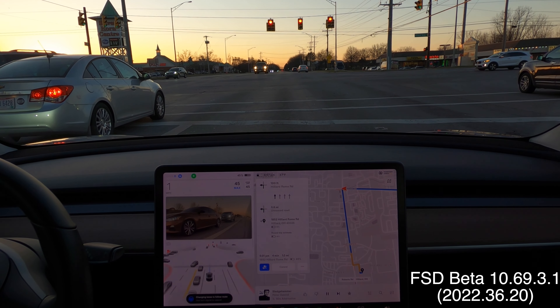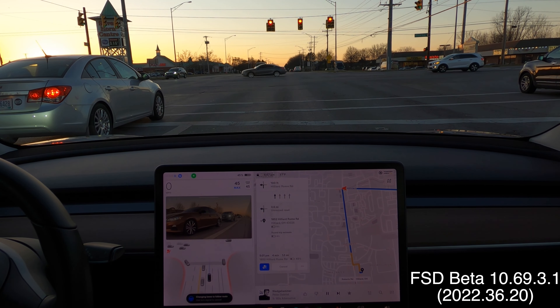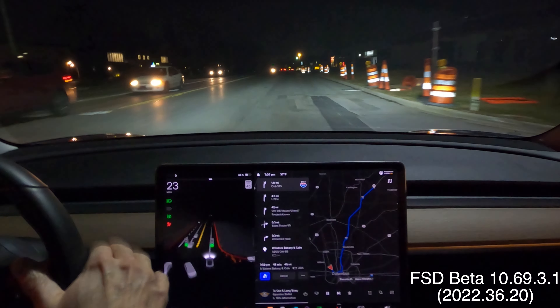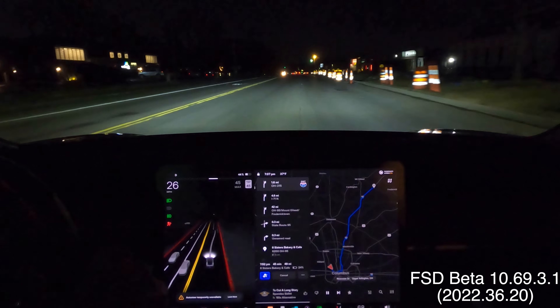So FSD is struggling still with just simple directions. The car needs to go straight, puts the right turn signal on, the car in front of me thinks it can turn, and I have to disengage when he starts to cut in front of me. This was not a good example of FSD following proper routing.